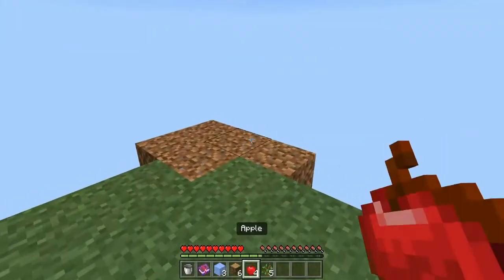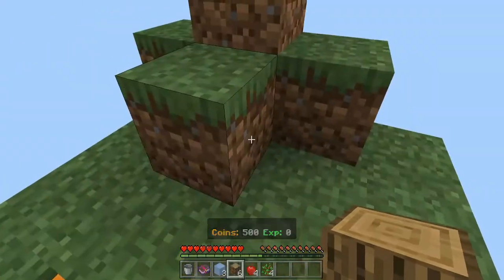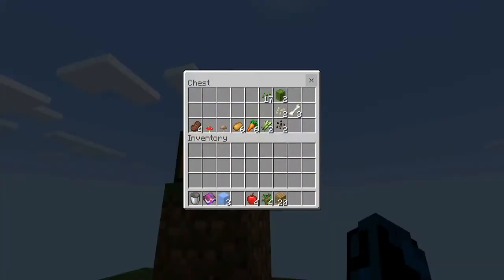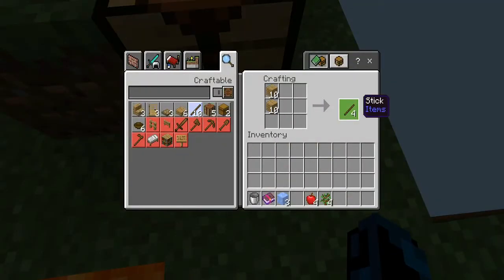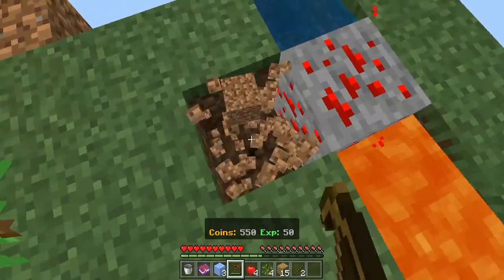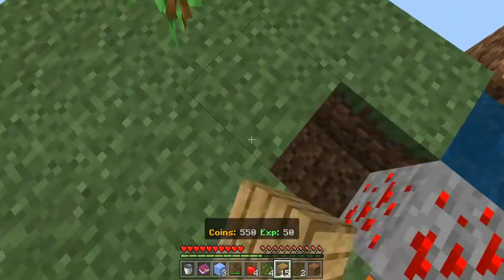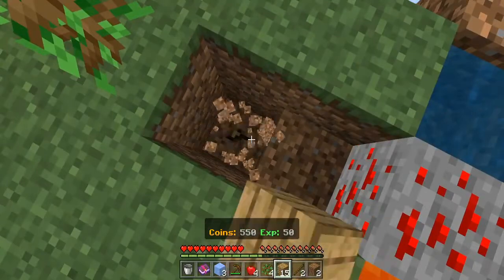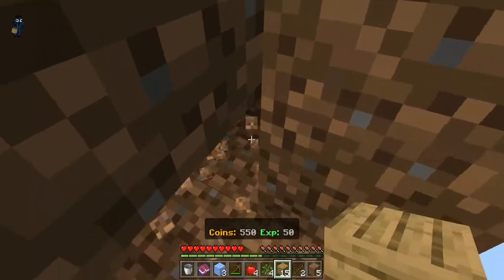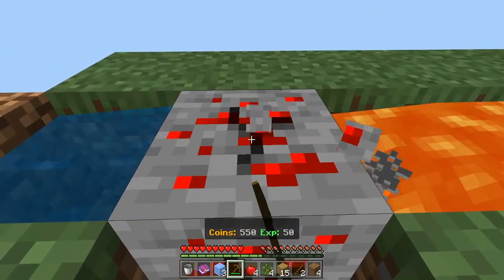We'll put the seeds in there, plant this right here, and wait for it to grow. Let's make a crafting table and place it here. We'll get some sticks and make a wooden pickaxe. Then I guess we'll just keep mining — wait, is there cobblestone below? I don't think there is, so I'll just keep mining until I get cobblestone.